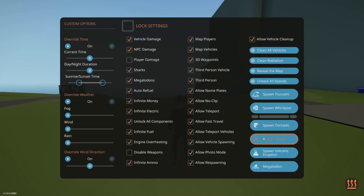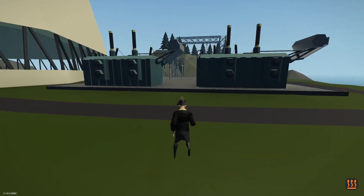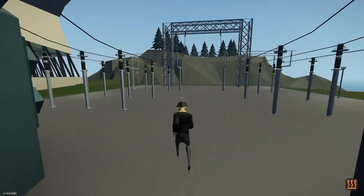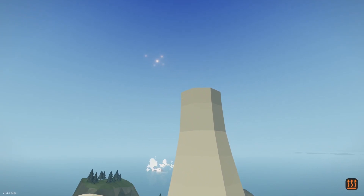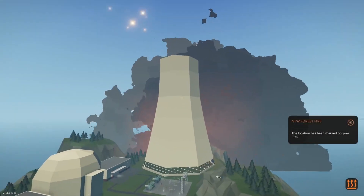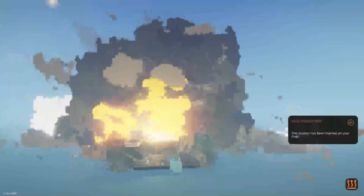I'm going to start this thing out with just spawning one meteor. There's an air raid siren or something going on right now. Let's go into noclip. Where is this meteor? I see it — that is insane. I thought it would spawn only one. Why are they so massive? I didn't realize they would be this powerful.